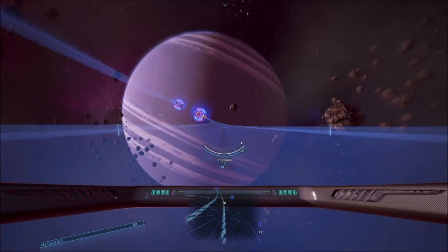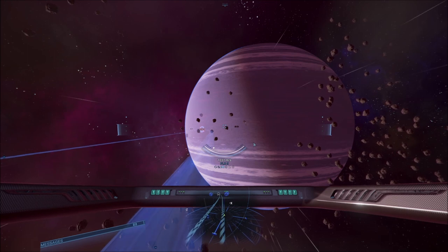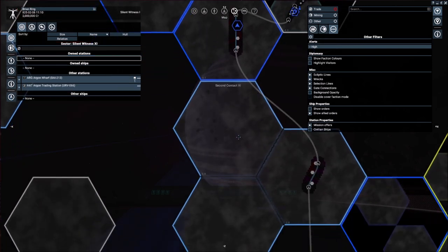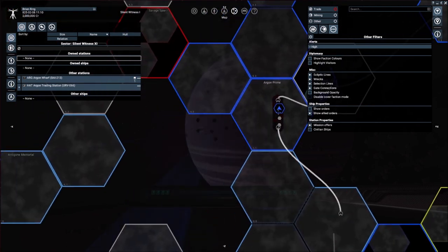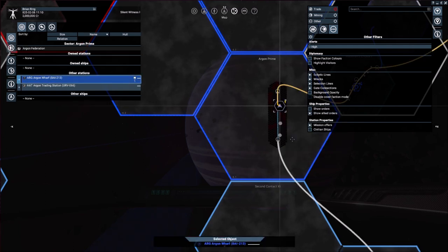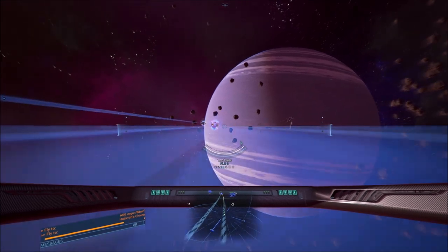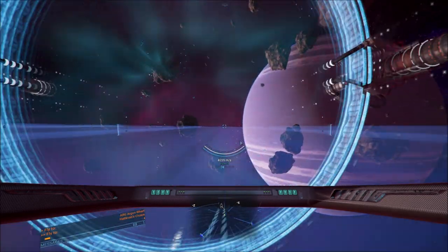Entering Silent Witness — here we are. Let's go ahead and pull up that map. You can see we've already got a couple of things unlocked with some connections visible. These are essential connections. What I'm going to do as we finish up today's video is head over to the Argon Wharf to get some satellites and start putting them down. Once we've seen this entire highway, let's make our way back over to Argon Prime to buy some satellites, and you'll get to see a very different-looking map when we come back next.